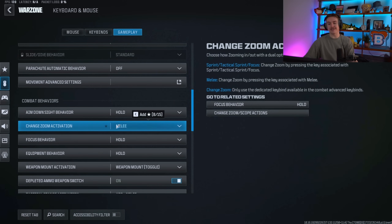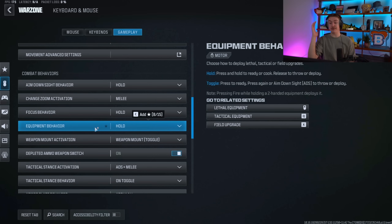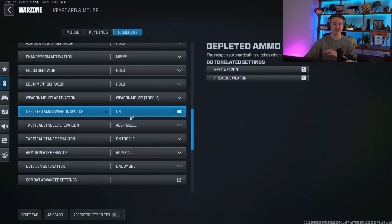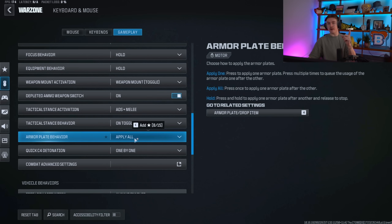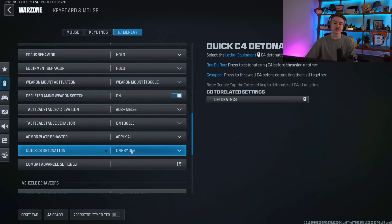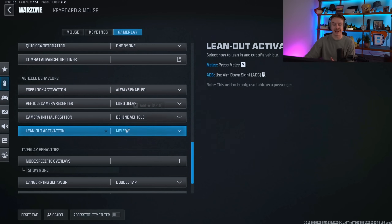ADS I do Hold. Change to activation I do Hold. Equipment behavior is Hold — so when you pull out a lethal you can hold it and aim to wait for your target, rather than just tapping and throwing immediately. Weapon mount is Toggle. Armor plate apply all — this is a big one and not default. Change it from apply-one to apply-all; it'll put all plates in at once and you can cancel by sprinting. C4 quick detonation I use one-by-one — the group setting seems bugged, so just leave it on one-by-one.